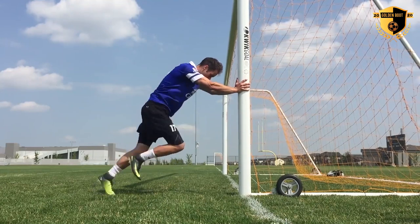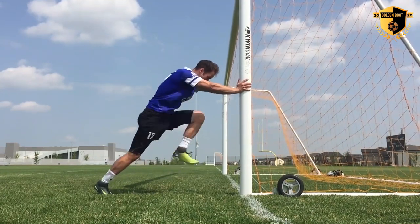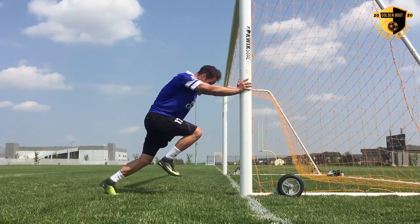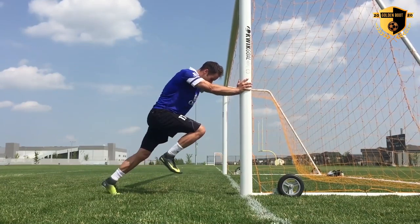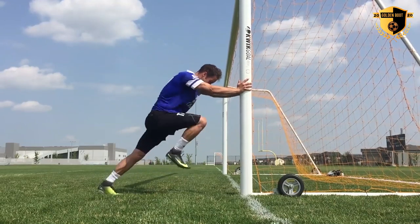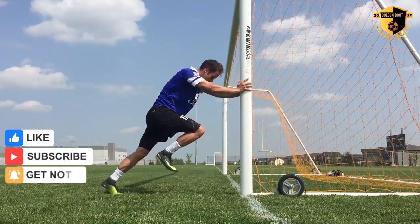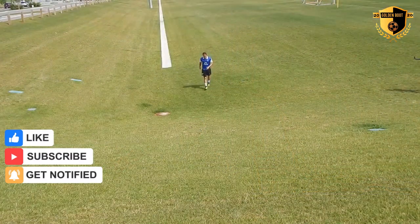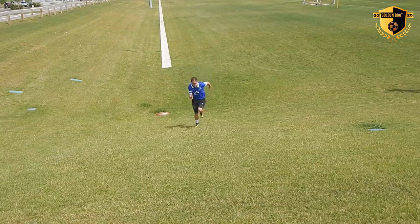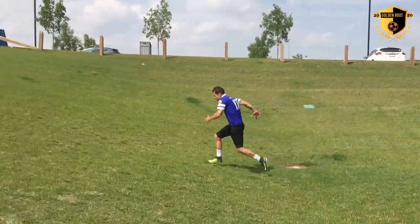This first speed drill will help you with your basic understanding of body positioning when you are sprinting and especially accelerating. You want to think about leaning forward — almost falling forward. Imagine a straight diagonal line from your heels to the top of your head. When you run like this, you'll be able to generate more power as opposed to standing up straight. Hill sprints are also a great way to add resistance and help you with explosive acceleration.